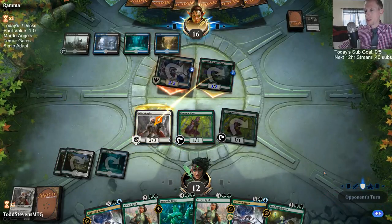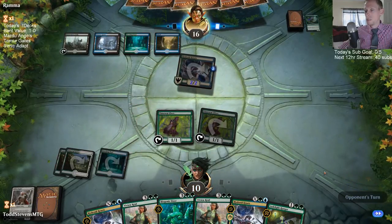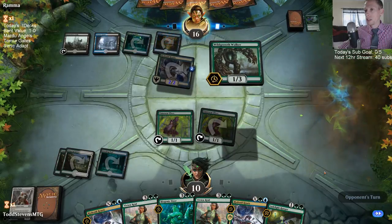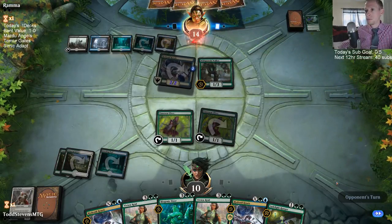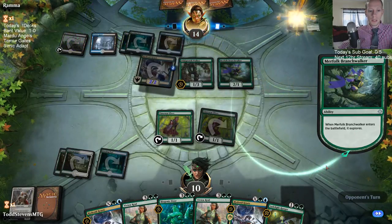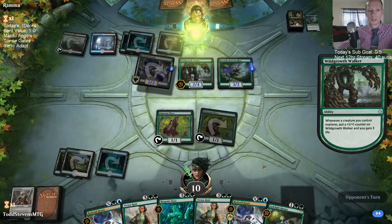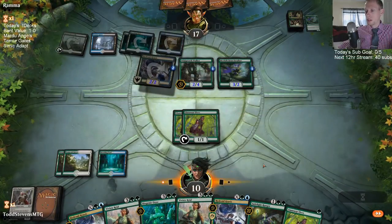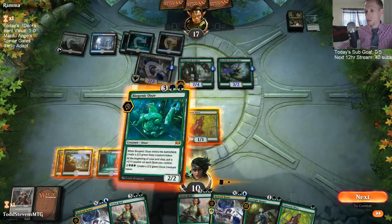I could see a Find getting back Branch Walker and Reaper, but I'm fine with that — I don't really want a Finality. Just playing the Ooze, get some blockers.